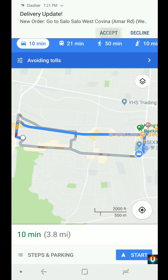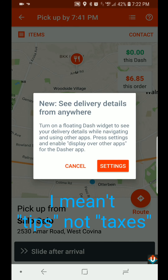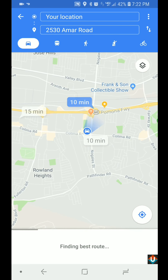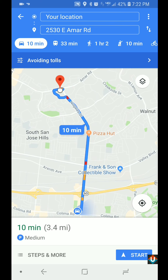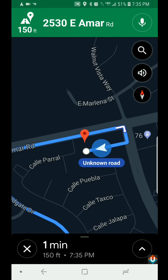There's a delivery coming up — I'm going to accept it. It's telling me I'm going to be making $6.85 on this order, and this is before taxes. It's also telling me to start a floating dash widget. I'm going to go ahead and set that up later — right now I'm just going to cancel. Let's go ahead and get to our location.